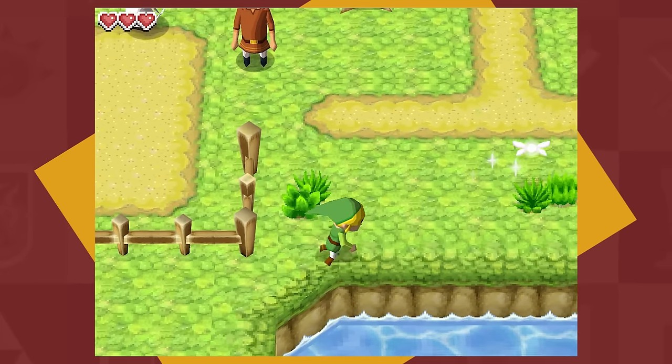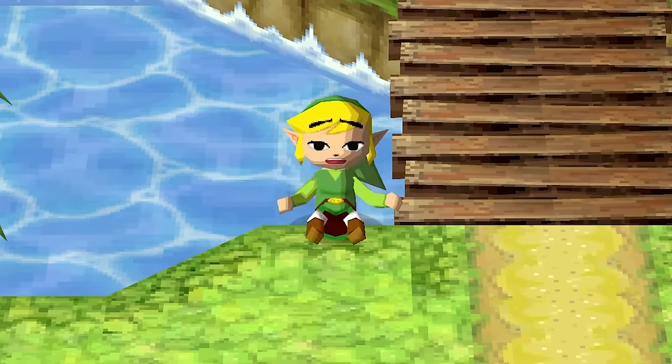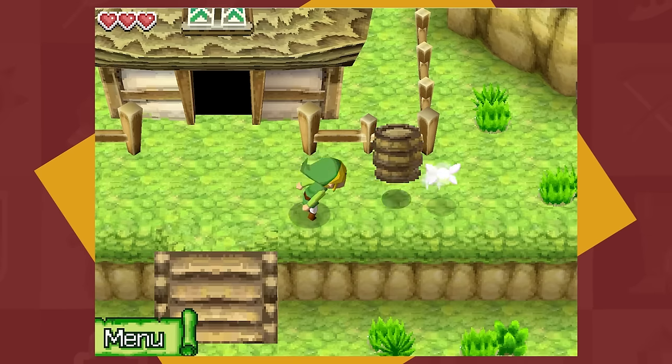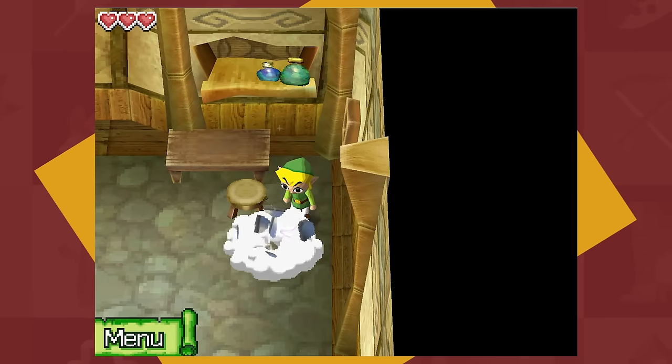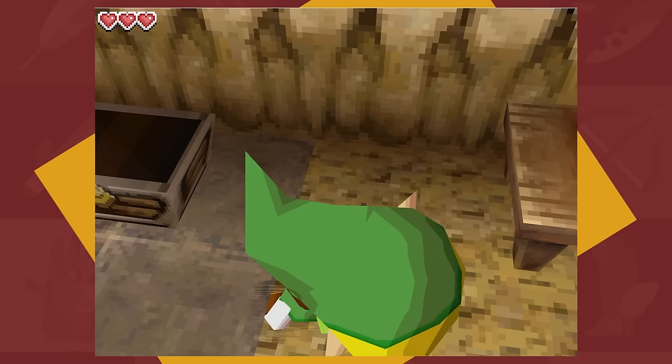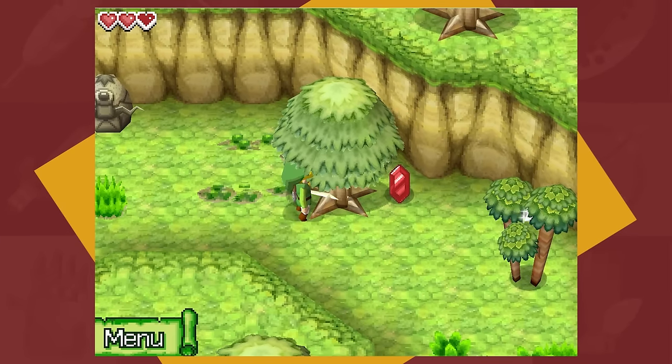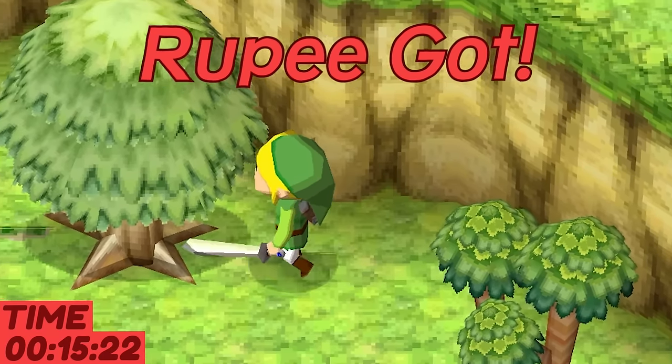Phantom Hourglass turned out to be a much needed refresher. Most of my time spent here was wandering around the island ruining the throwable object population and expertly solving dangerous puzzles. It wasn't long after getting my sword that I would accidentally bash my head into a tree, spawning a gorgeous red rupee.